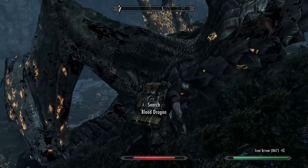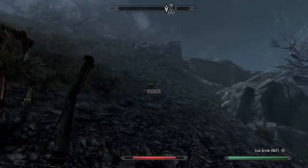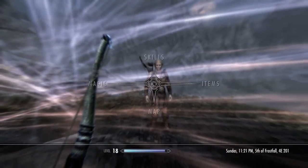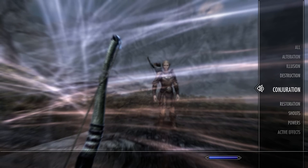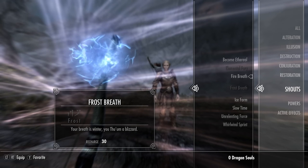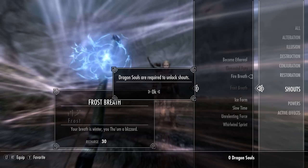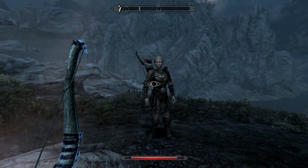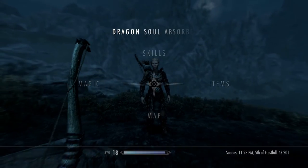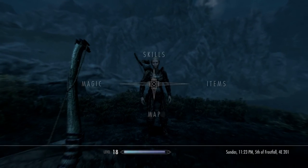I'll be taking that money, and sure I'll take that to disenchant. Let's power up one of my shouts — let's go with ice breath. How do I do this again? Oh, I don't have a dragon soul yet. There we go, got frost breath.